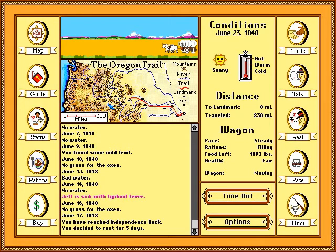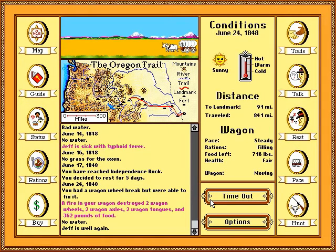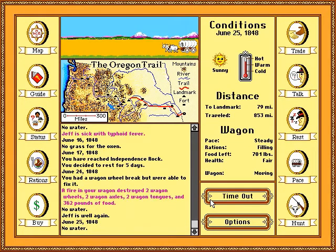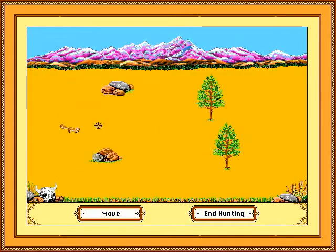Let's get going. A wagon wheel broke and we fixed it, then we had a fire which destroyed two wagon wheels, two wagon axles, two wagon tongues, and 362 pounds of food. Let's go hunting. It's just like real hunting, guys.